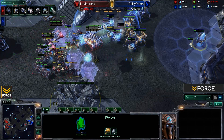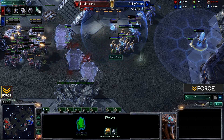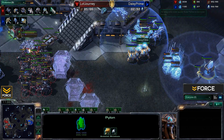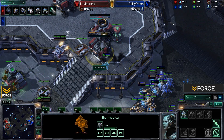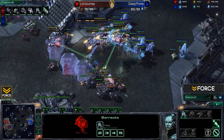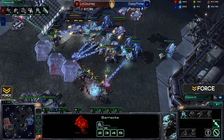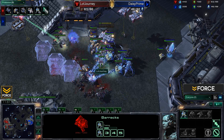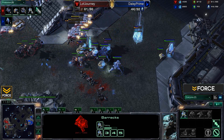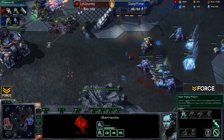Daisy is pulling down with some Sentries to defend — a nice force field wall. Beautiful micro from Daisy. That force field wall is a bit problematic, killing off the Barracks with vision of the high ground. Pulling forward here, stimming up the Bio, and Immortals target-firing down those Marauders — they're his biggest problem here. He's down very low in bio count, but he's still got reinforcements coming through. We'd like to see him repair that if at all possible.